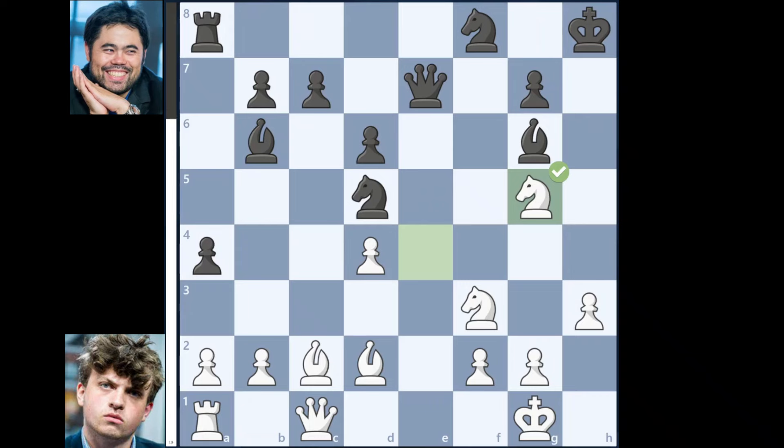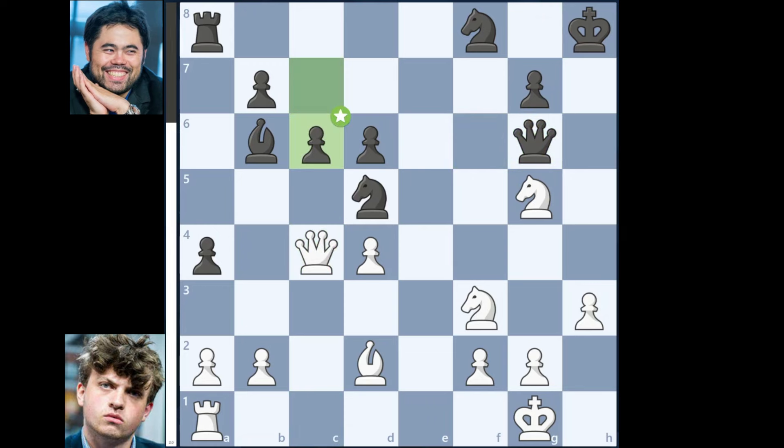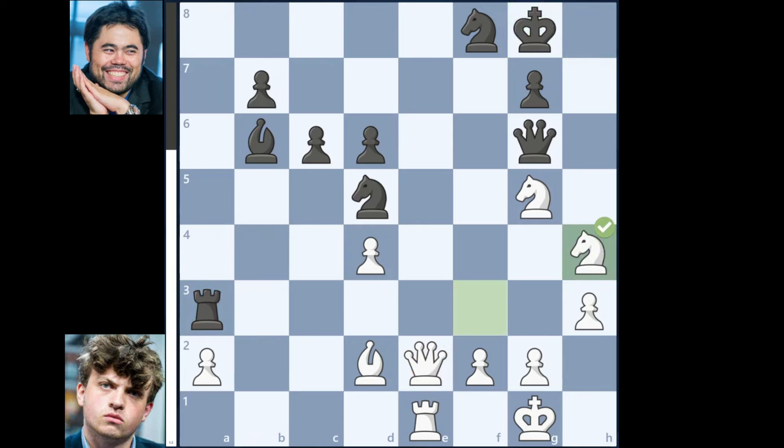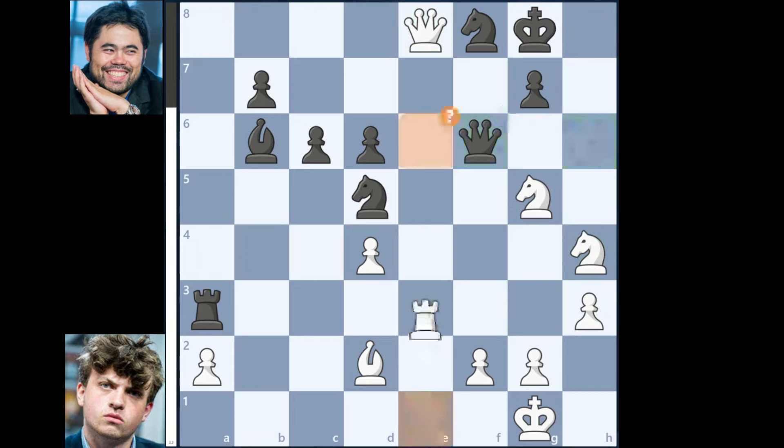Knight on e to g5, Queen to f6, Bishop takes on g6, Queen takes on g6, Queen to c4, c6, Rook to e1, a3, Bishop takes on a3, Rook takes on a3, Queen to e2, King to g8, Knight to h4, Queen to h6, Queen to e8, Queen to f6, Rook to e6, Knight to c7.